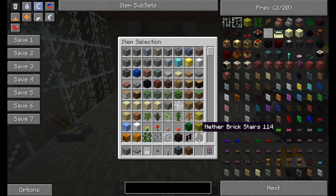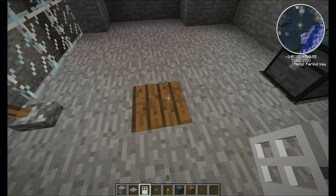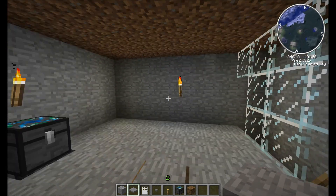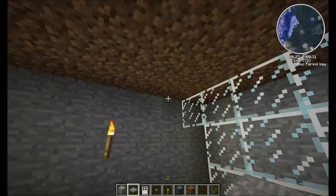I had some jungle wood there — you don't have to use jungle wood, you could use whatever you want, but it marks the center. And then I have a pressure plate on top. And when you stand on the pressure plate, it turns off the lights. When you're not standing there, the lights are on.